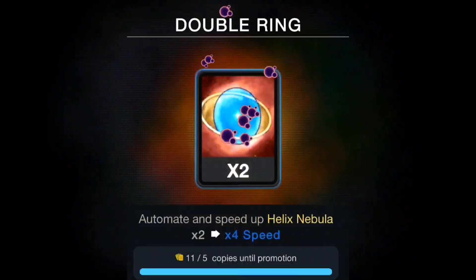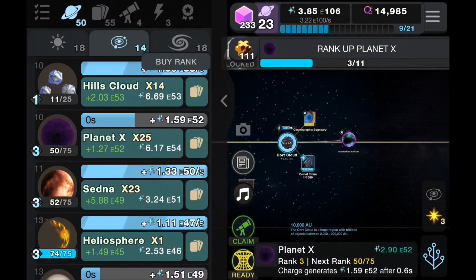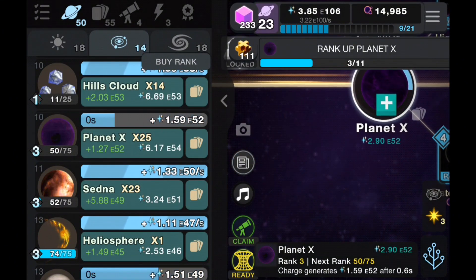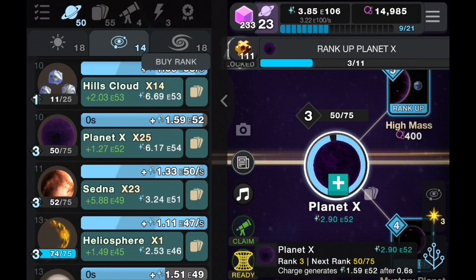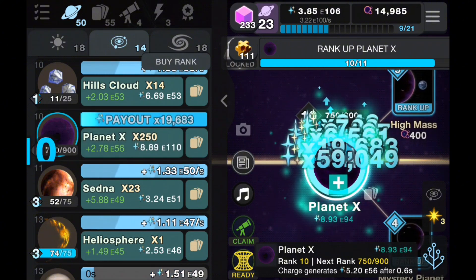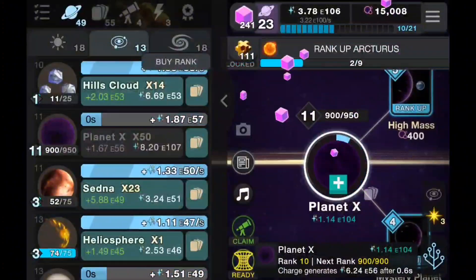We're going to open the Star over here. We're going to do the Planet X. I'm pretty glad that when I click on this, it actually now leads me to this planet over here — that's pretty useful, because I had to scroll through everything last time. Let's just upgrade this and we can open the prize.